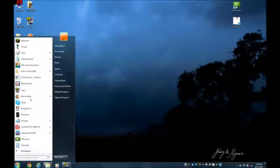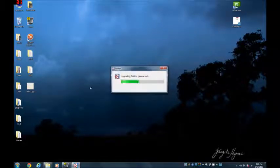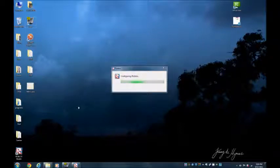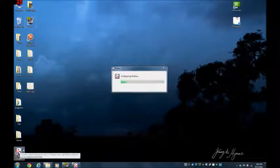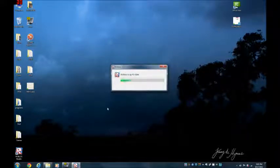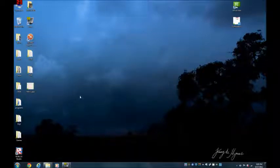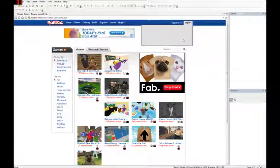Use something better — use Roblox Studio. Roblox Studio should come when you play Roblox for the first time; it should download by default. So open up Roblox Studio, which is normally found in All Programs > Roblox > Roblox Studio. We are now in Roblox Studio, which is a lot better than the build button.